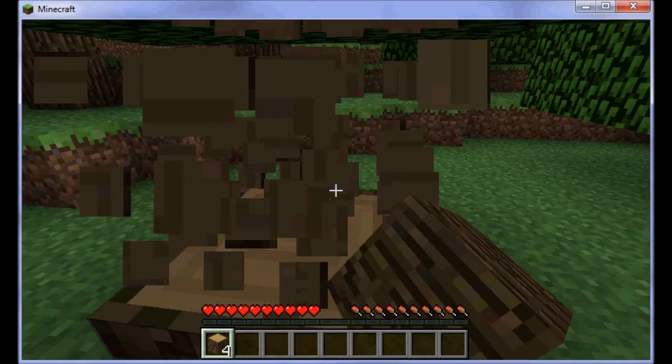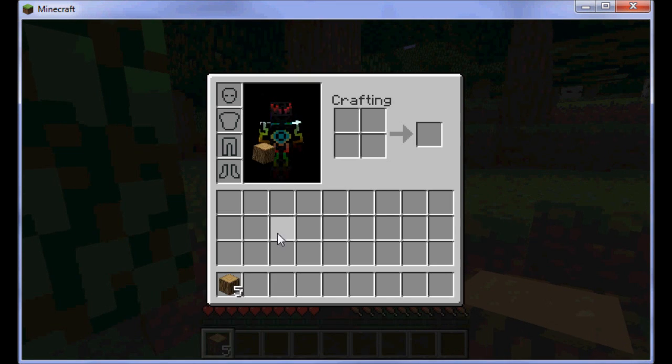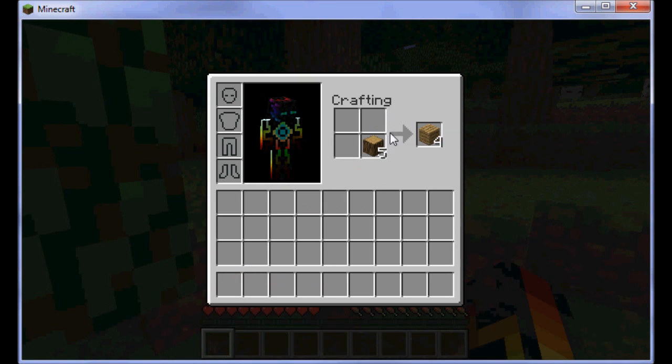After you've got quite a bit of wood you will just need to put it in there. Then you get this — you press shift and click on it and then it will go down here. Then you right click on all the boxes and you will get a crafting table.